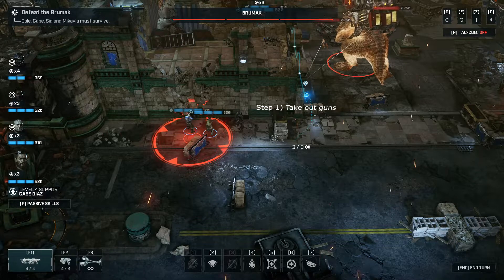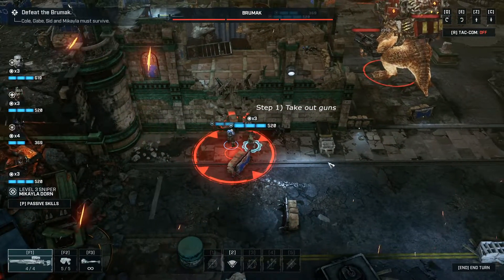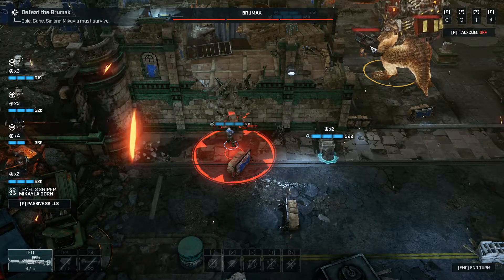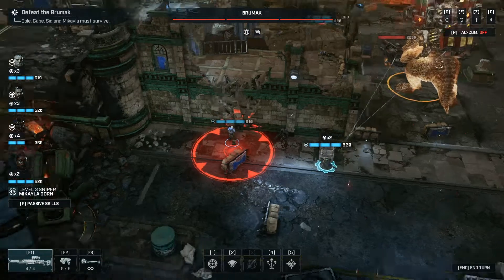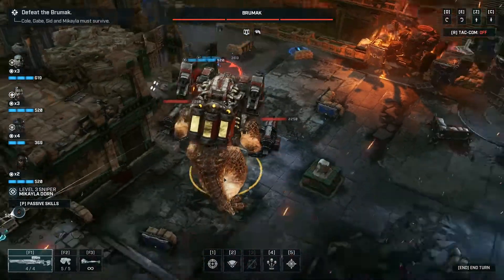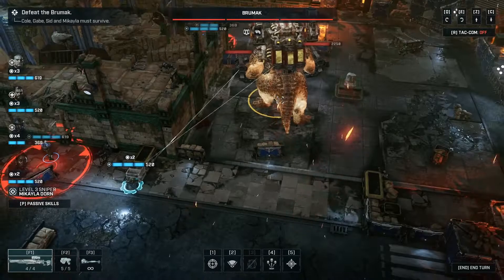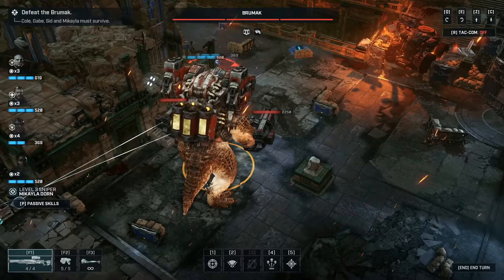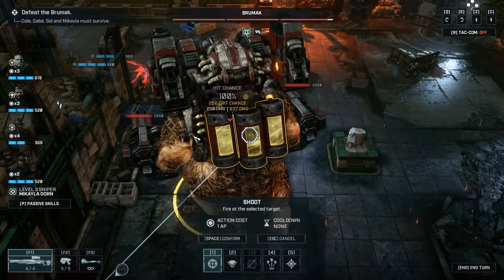First, what I would do is ensure that you take out the Brumak guns. Now, they don't do a lot of damage, but later in the fight they're going to be a heavy nuisance. So once you take out these two weapons, the main thing you have to worry about is just dodging rockets and not getting too close to them. So let's get to work.